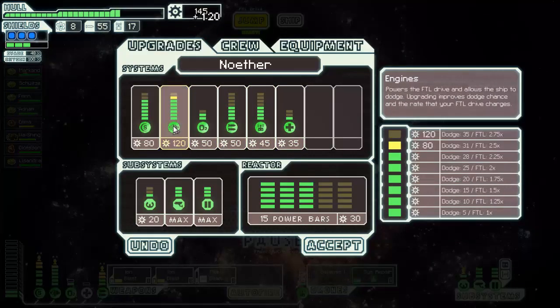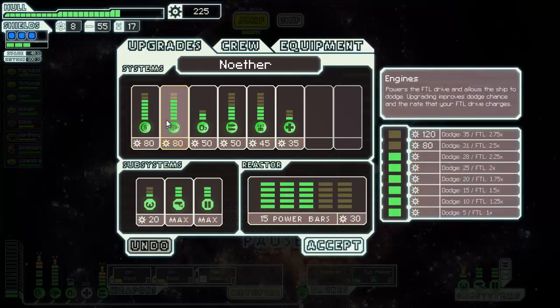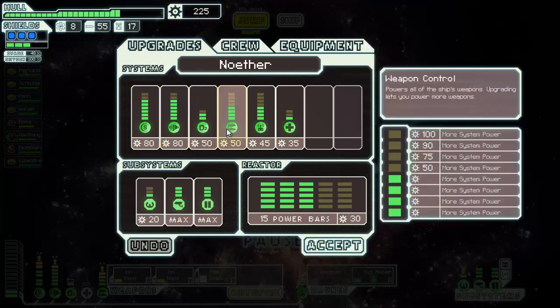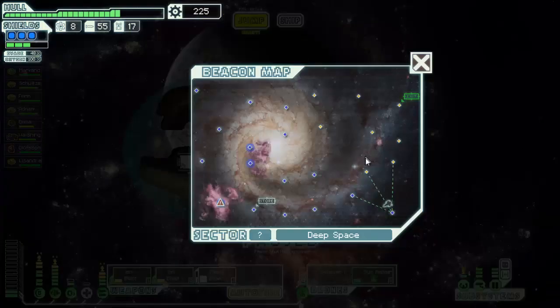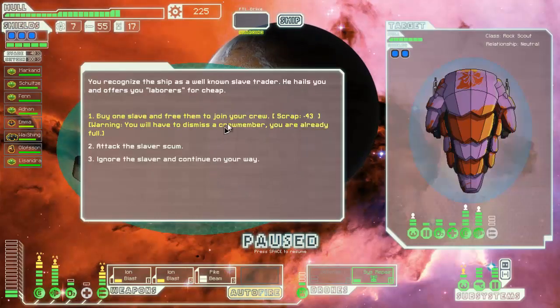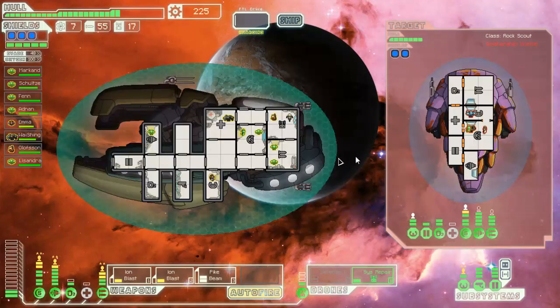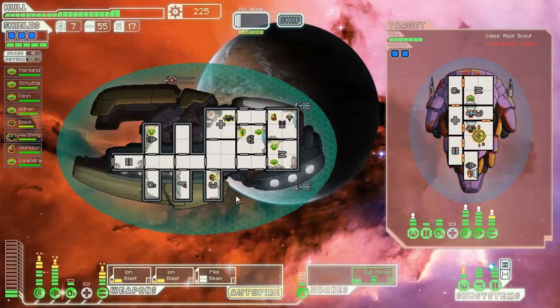We can max out our shields — well, I don't really have enough energy to support that yet. I think what we're gonna do is hold on to our scrap. Let's do one more jump, just in case there's a shop close by, because I don't want to spend my scrap until I find another shop. I don't want the slave again — in fact I'm going to not accept surrender if he tries, because I don't need another crew member, but I want the extra scrap.